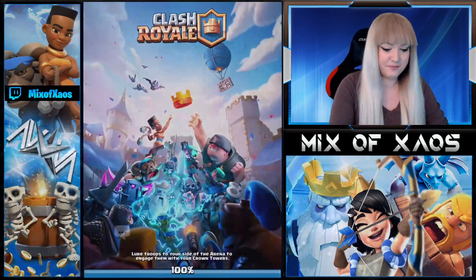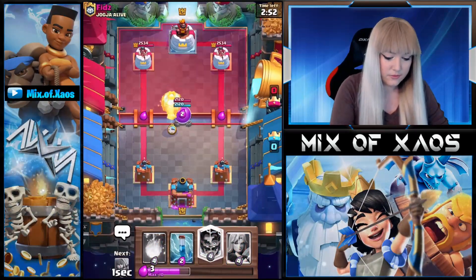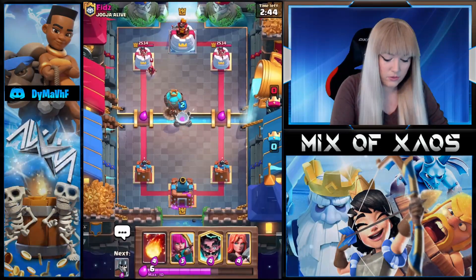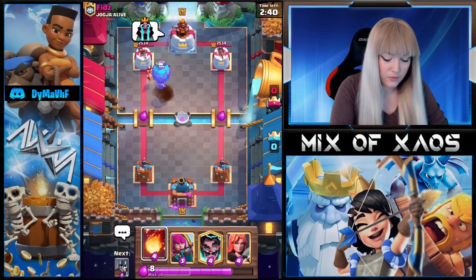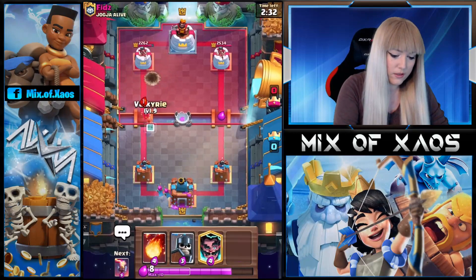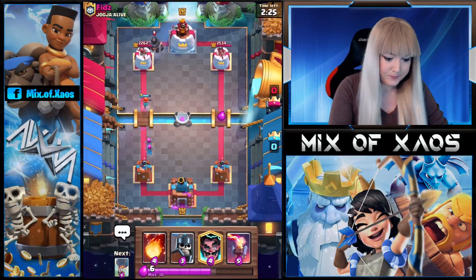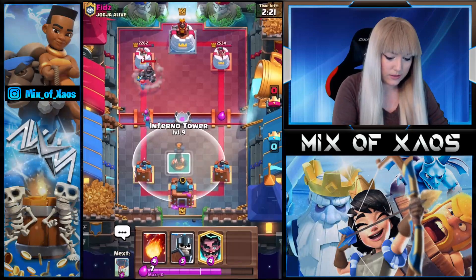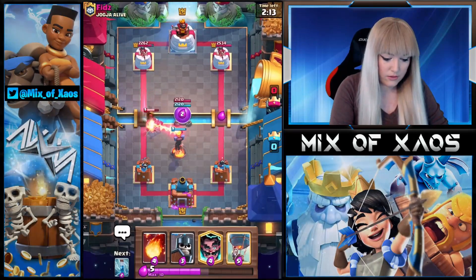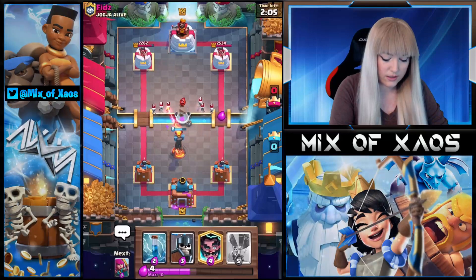Let's hop into a battle. First match is against Mr. Fitz — Capture the Elixir. We have Zap for the Bats so we should be fine. He just wasted his Wall Breakers, which is very good. But he has a Wizard — Wizard is not what we want. We're gonna play Valkyrie from the Wizard; this is why we have Valkyrie for all of the splashers in the game. For the Mega Knight we have Guards. The Mega Knight is going to be demolished by the Inferno Tower.